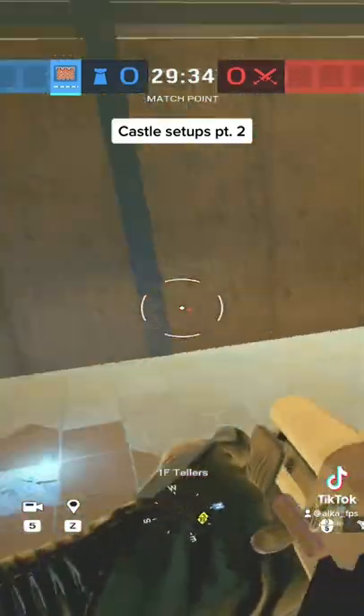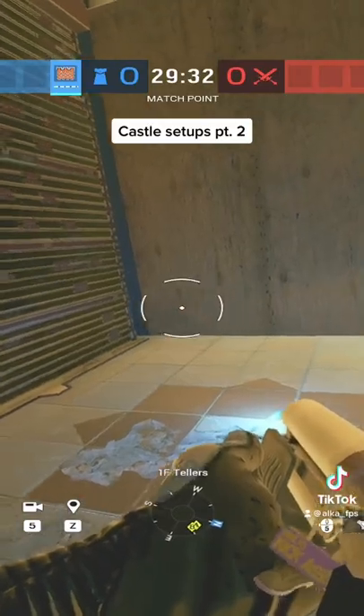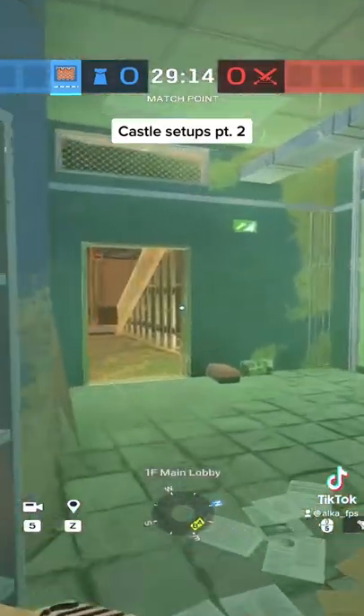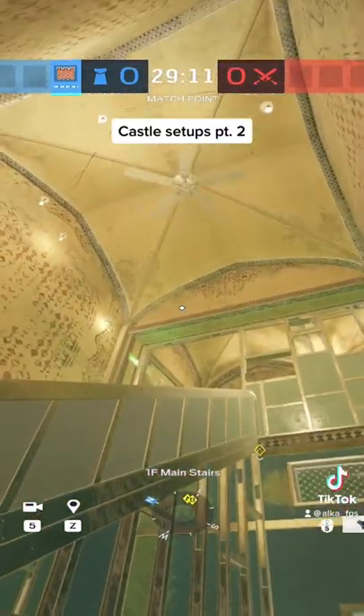Then you're going to shotgun out all three of these walls on the bottom for footholes. Once you've done that, you're going to run all the way to metal stairs and put a proxel arm at the top of metal.